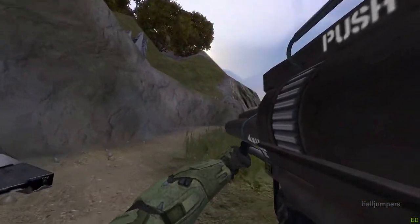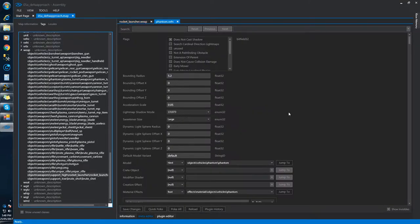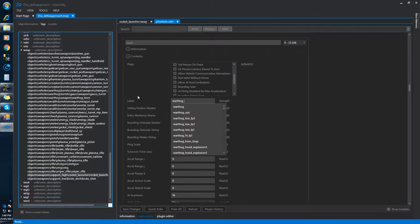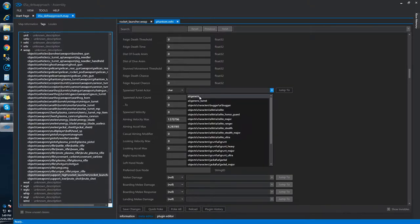Obviously now we've got the rocket launcher to shoot a Phantom, which cannot be done at the moment. So jump to the tag. Scroll down until you find the seeding tags. Go ahead and unclick Allow AI Non-Combatants. Change the label to Warthog underscore D. Change both of these to phantom underscore P.